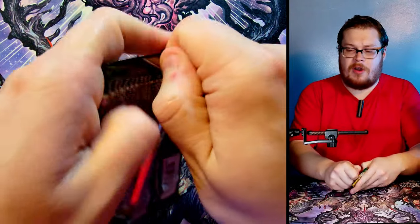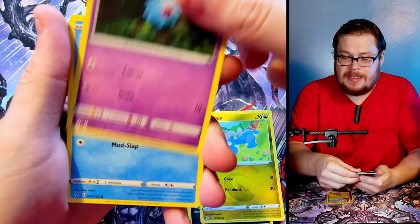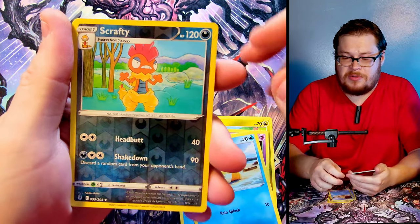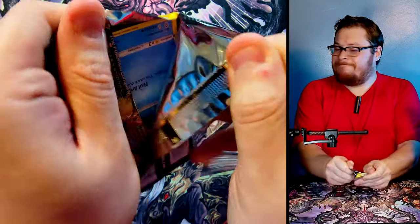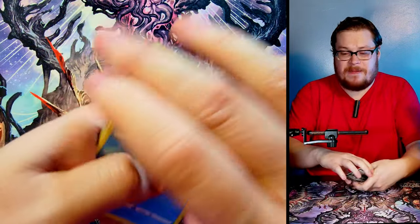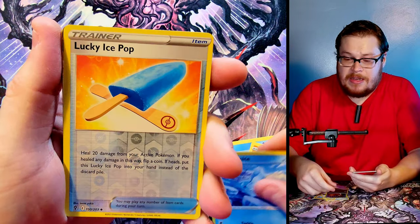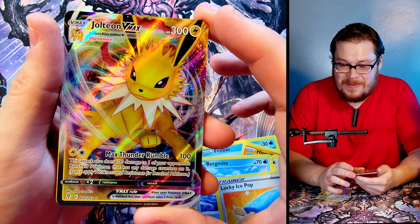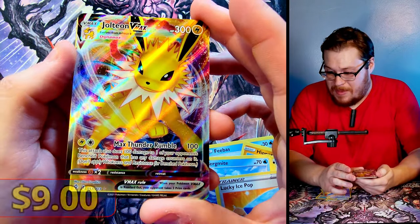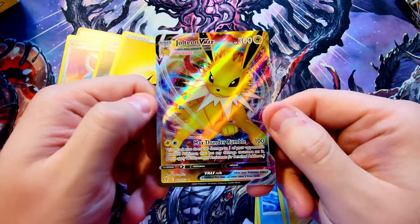Two packs left! Can we go for one more big hit at the end? Let me know in the comments how you think we did so far on this box. Scrafty reverse and then Pincer non-hollow. One more pack - one more redemption shot! Feebas, Hippopotas, Lillipup, Nickit, Bergmite, Eiscue reverse, and then Jolteon VMAX! We got two VMAXes back to back - both the Jolteon V and Jolteon VMAX, which is very nice. Pretty sick cool looking card. Jolteon V to finish us off in the last pack.